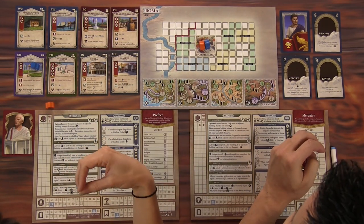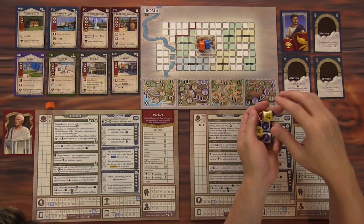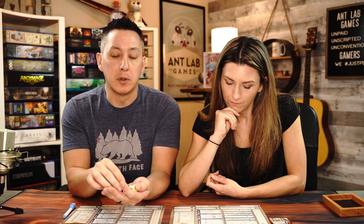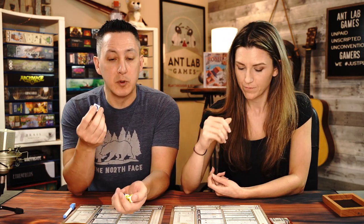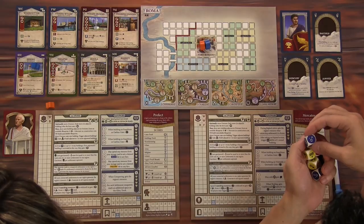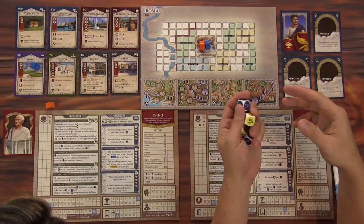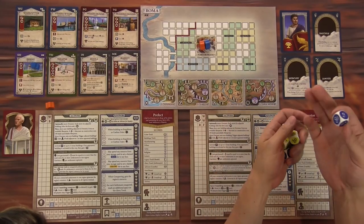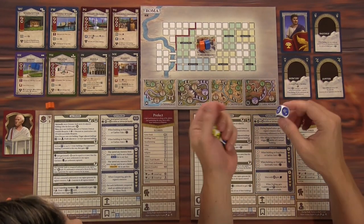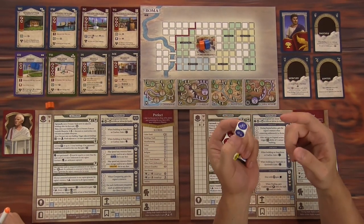We have a tax action and also a trade action that we'll go over as we get into them. Out of those six actions, four of them require a symbol on one of the dice you draft — if you do not have that symbol, you cannot perform that action. The other three — conquer, tax, and trade — don't require a specific symbol and can be taken at the cost of a die.